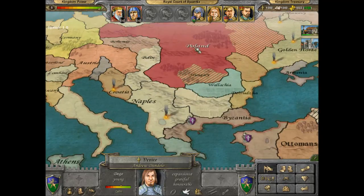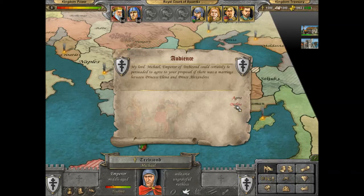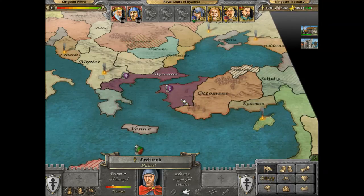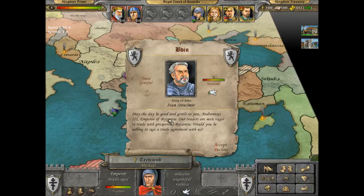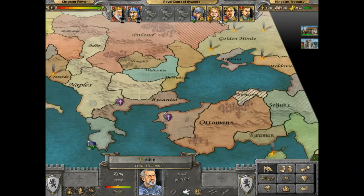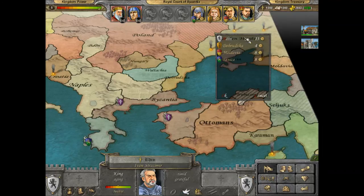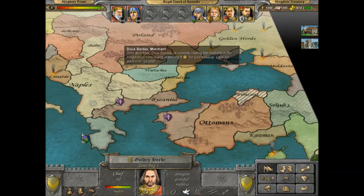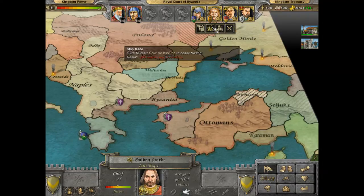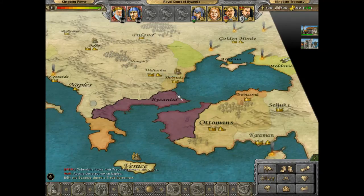Venice have declared independence from Austria. One thing — never marry into someone else's family. A marriage proposal with Byzantia. That's Bedin there — they're quite meaty. What we'll do is trade with Bedin and stop trading with Dobruzza. We're going to have to find a new trade partner.